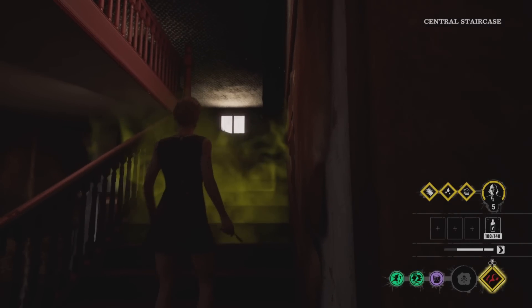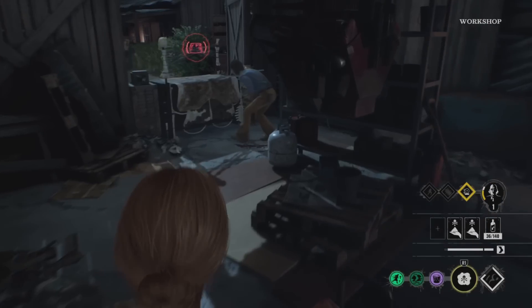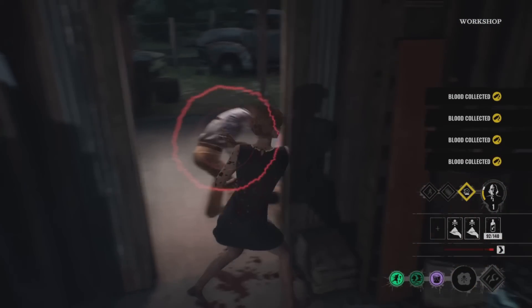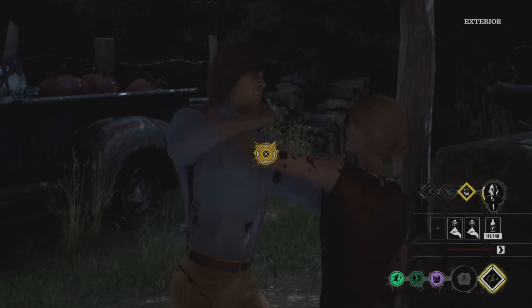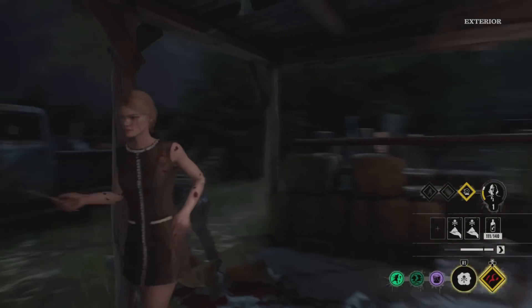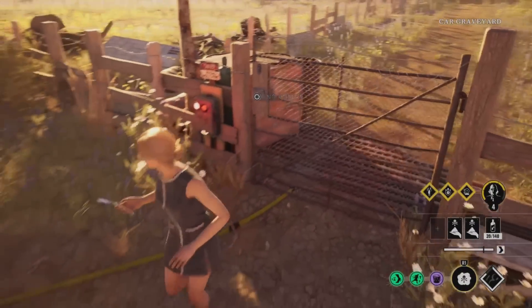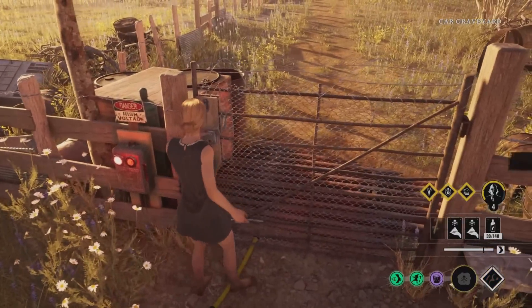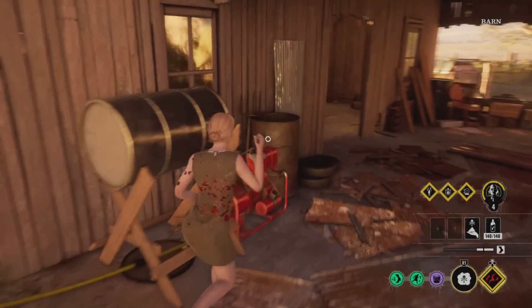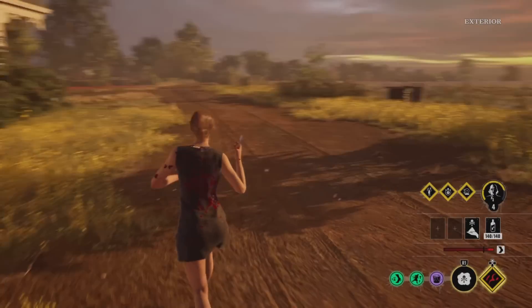Once the victims have escaped the basement or Grandpa has woken up, it's time to start the hunt. Basically, you're going to chase the victims and just harass them throughout the entire game. Like I said, your job is to keep the pressure up — it's not to kill them, although you can. Your job is to set up kills for your teammates. While chasing and killing victims is the funnest part, you do need to run back to the main objectives and exits to make sure people are not trying to escape, because victims can be very, very sneaky.